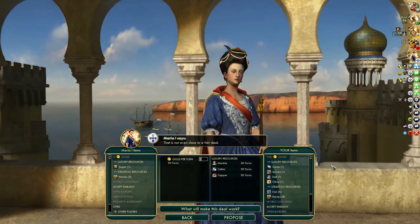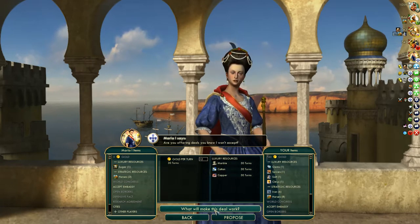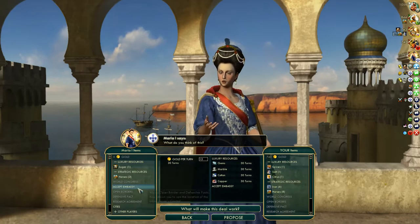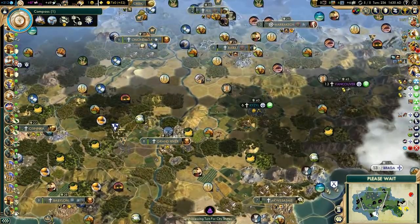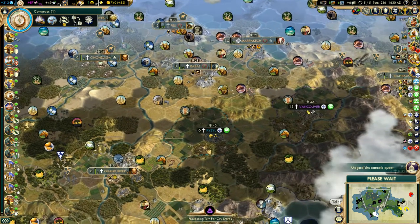That would be 12 gold — not terrific, but it'll get us some extra gold per turn. She really wants embassies, so she can have embassies. We lost some happiness there though — that's not good.